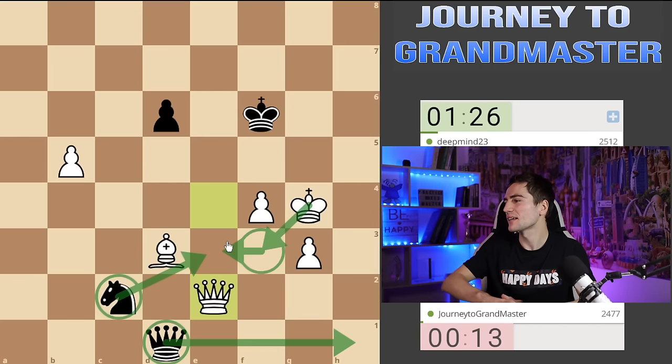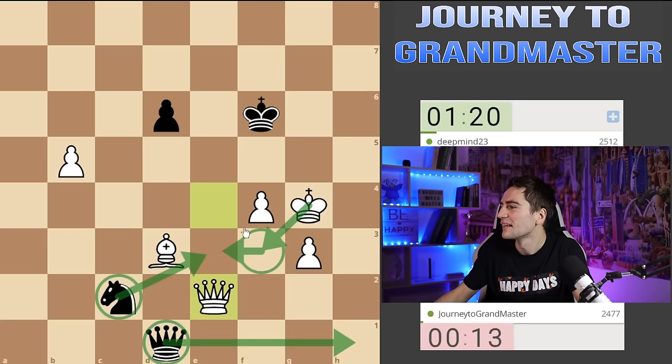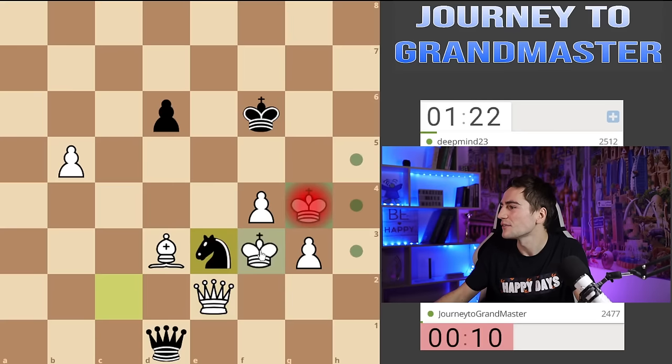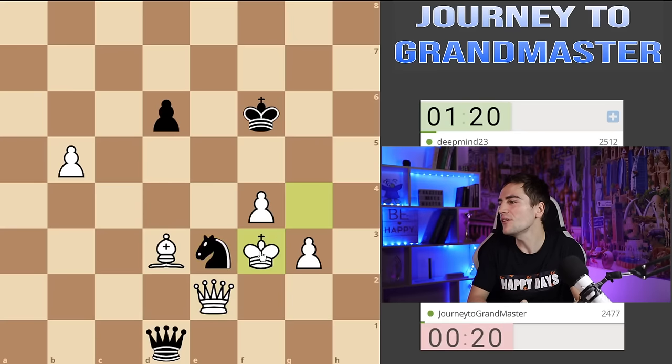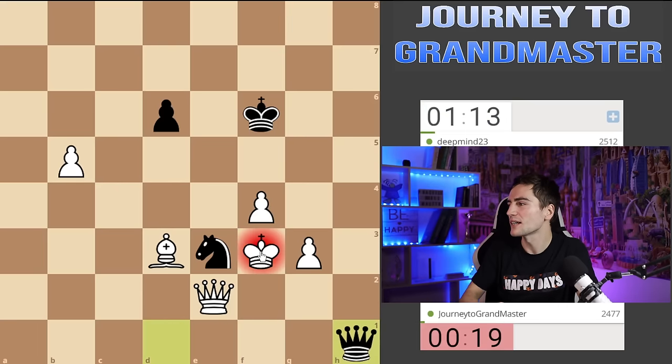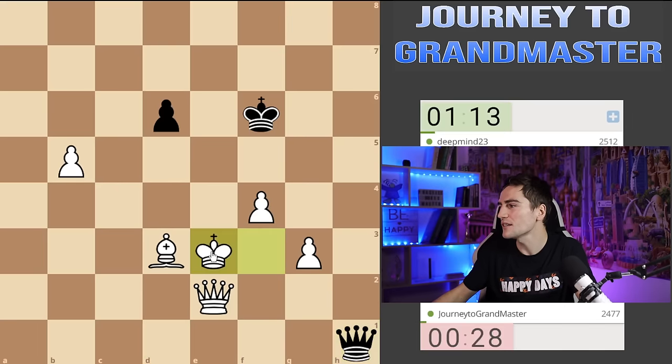He has queen d1 but that I can't cover. Knight d3, I can still take it — the most important thing is he doesn't have checkmate from anywhere. If I can survive the checks, if the checks are over, it will be fine. After knight d3, king f3 — I hope that's the end of the checks. Now I attack both; he absolutely cannot exchange. After queen h1, I just take the knight. Oh my god, I think I'm going to win this game! That is fantastic. I never expected to feel so excited about a training game.